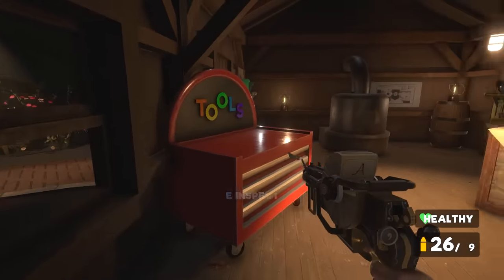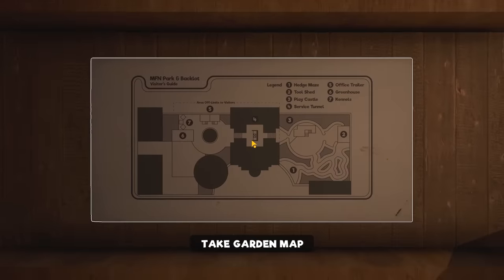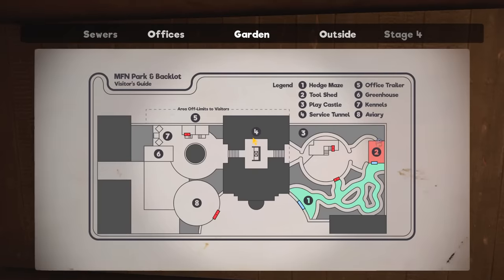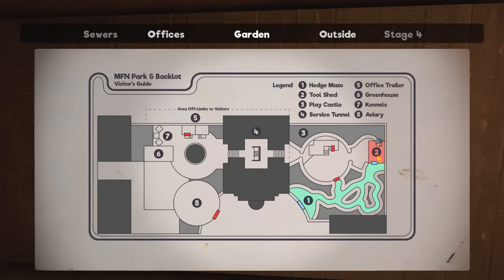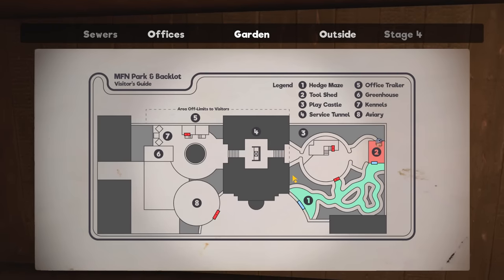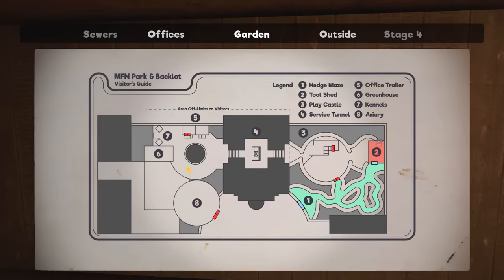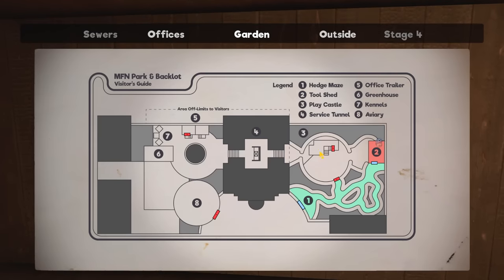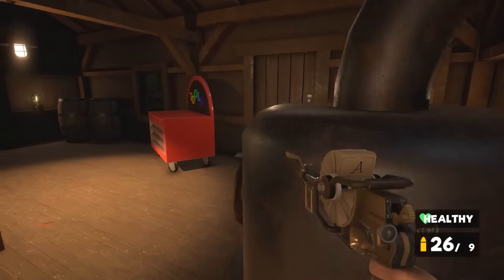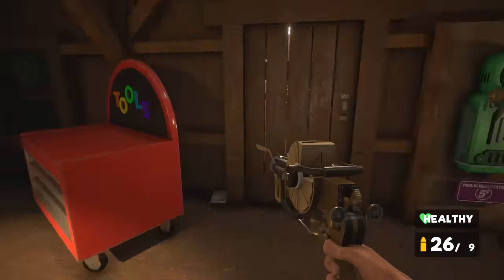We've got a tool shed. Nice. And the toolbox. We've got the map — this is the backlock map. So we're currently here in the tool shed. We can't actually get into here yet because there's only one door that leads through. I think we're going to have to access that area through here, which is in the hotel area. Unless I can go through this door...